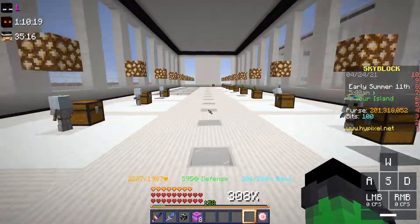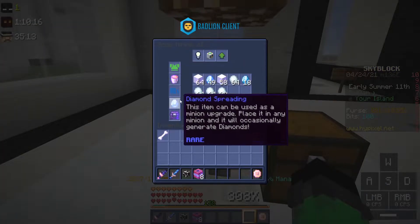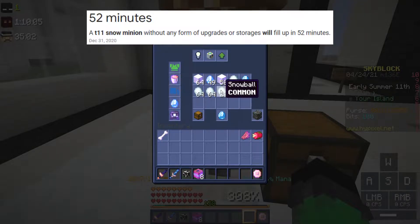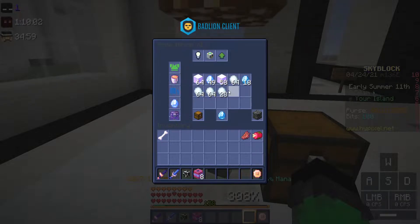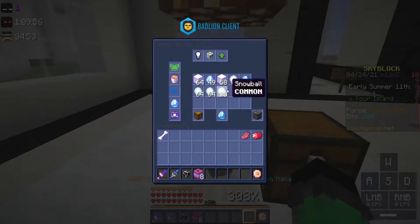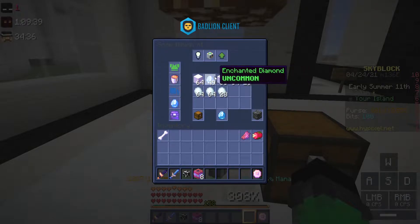A tier 11 snow minion with no upgrades will probably produce a full inventory of snow in maybe a couple hours at most. However if you put an enchanted lava bucket, diamond spreading, and super compactor 3000 on it, you have the chance of getting not only diamonds but enchanted diamonds and enchanted diamond blocks, as well as compacting the snowballs into snow blocks and then into enchanted snow blocks, which sell for much more than just normal snowballs and snow blocks.